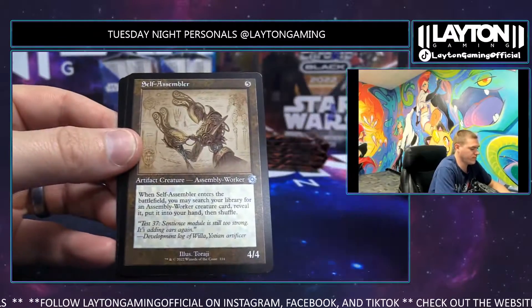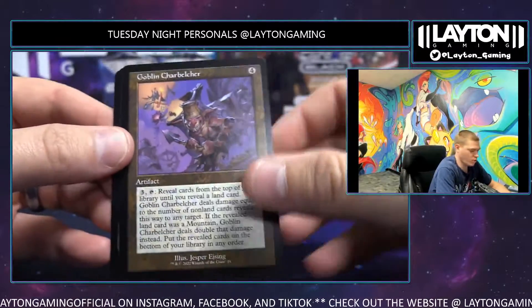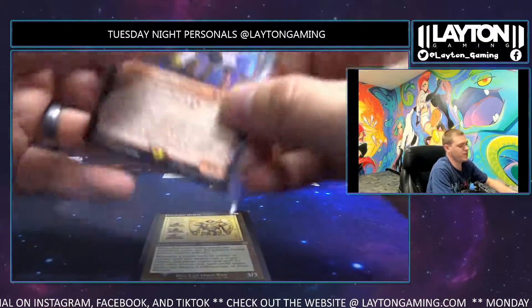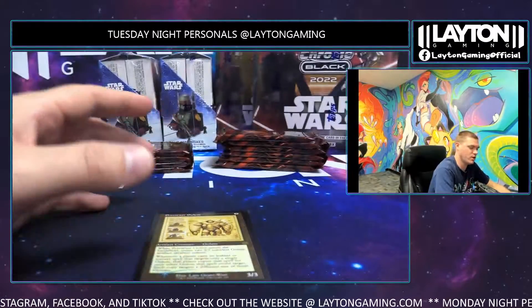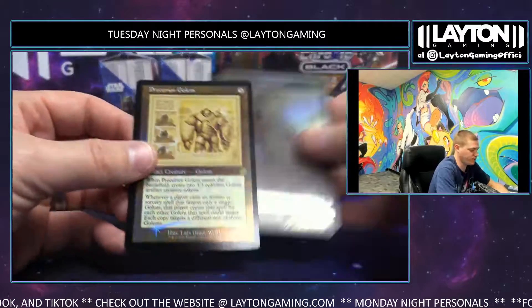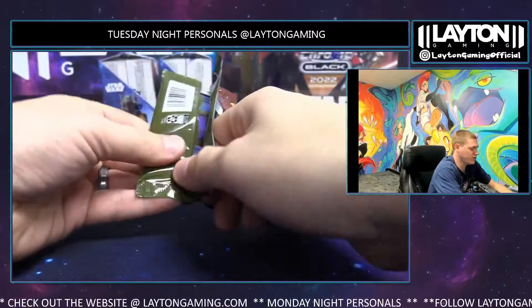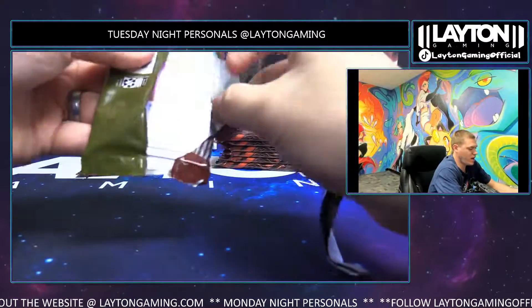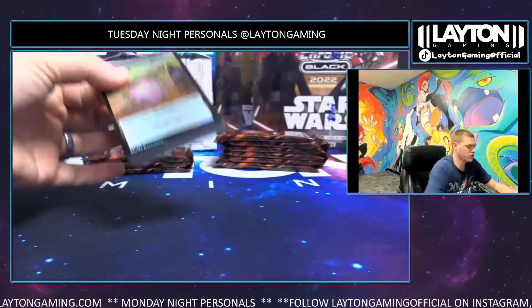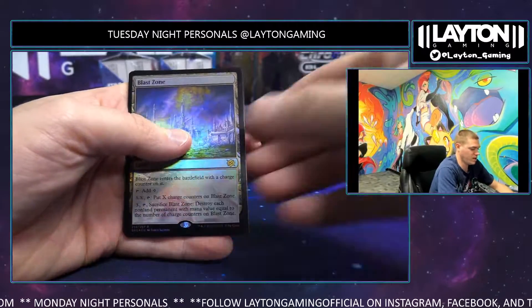Self-Assembler foil — about the new art. Goblin Charbelcher — second printing of this card, one of my favorite cards in Legacy. The first successful deck I played in Legacy in a cash tournament was with a Charbelcher deck — turn one, somehow get that out with Lion's Eye Diamond and then you just flip your whole deck and win on the spot. Such a good combo. The problem is that deck got spoiled — Force of Will and Delver have such a high prevalence in the format right now, it's very hard to pull the combo off.